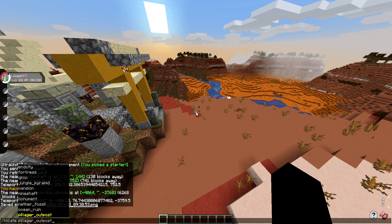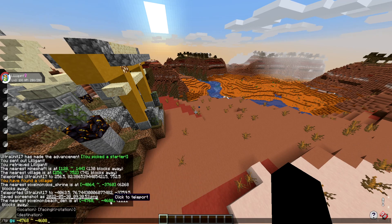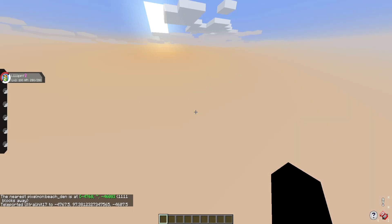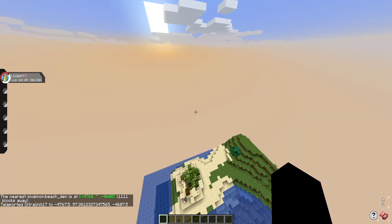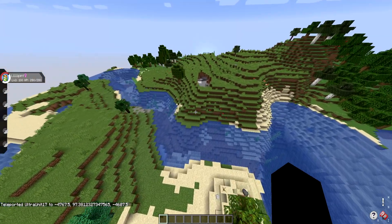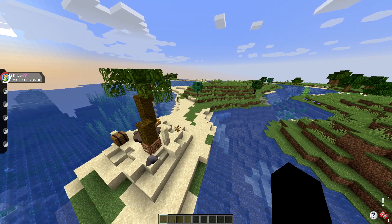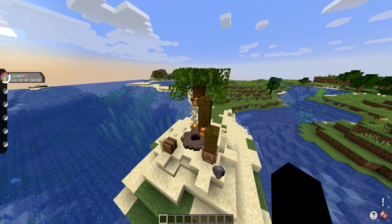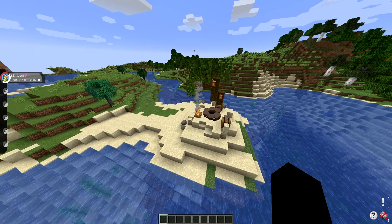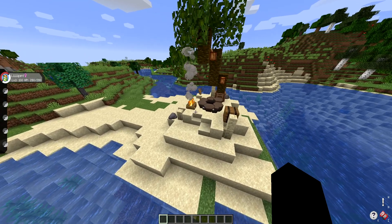Now let's say maybe you want to go to a den — one of the new dens. Let's go to a beach den. I should mention there is a radius involved: you can only search ten thousand blocks from your current position. So if something is not available within those ten thousand blocks — say for some reason there is no Zapdos shrine ten thousand blocks from where you are — it will not give you coordinates. It will just say unable to find, which means you'll have to move somewhere else.